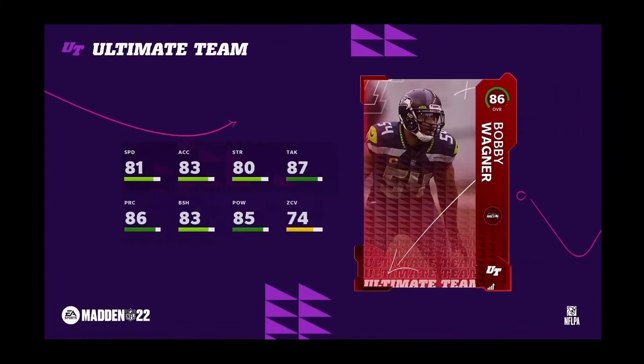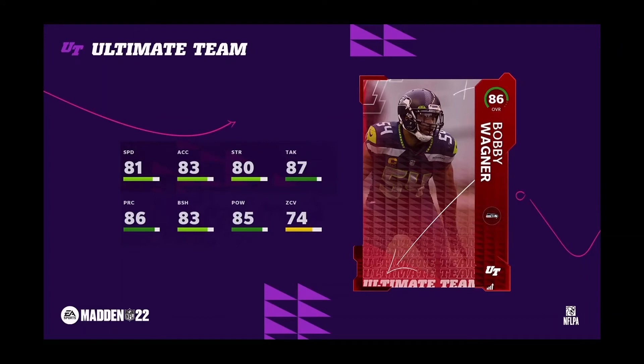Then we've got Bobby Wagner at 86 overall — he went a few overalls down compared to other years, but still a decent card. 81 speed, 83 acceleration, 80 strength, 87 tackle, 86 play recognition, 83 block shed, 85 hit power — they hooked his hit power up — and 74 zone. This is going to be a solid card, especially if you run a Seattle Seahawks theme team.